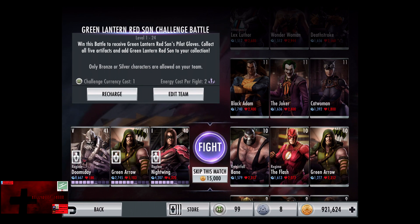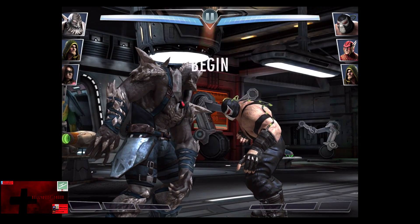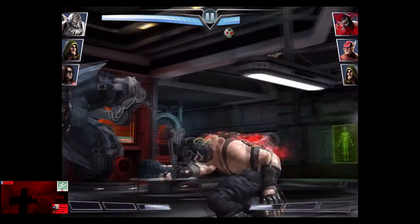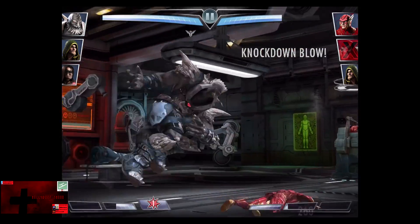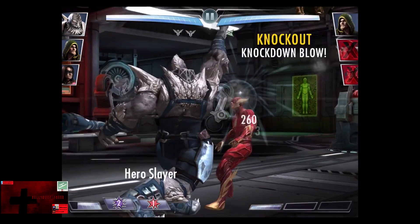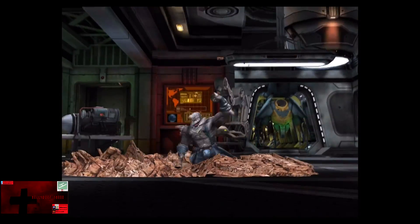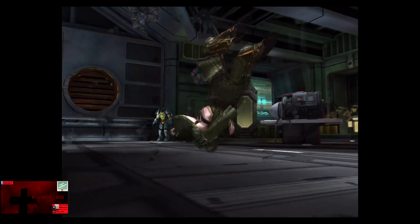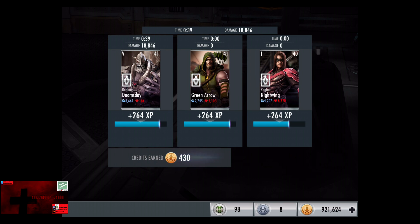In the tenth matchup we have Nightfall: Bane, Regime Flash, and Green Arrow. Gaining a level of 10, so the match is 15,000 credits. The cards have between 2,072 and 2,352 health — very easy to deal with still, as two hits from Doomsday was over 1,000 damage. Rage Slam connects and barely touches Doomsday's bar. We knock out Bane. The Flash comes in next — Lightning Kick connects for about 600. We're at about 2.5 bars with Doomsday. And we get off our first Mass Destruction — Green Arrow is eliminated for 13,001 damage, victory in the tenth fight. 264 XP, 430 credits.